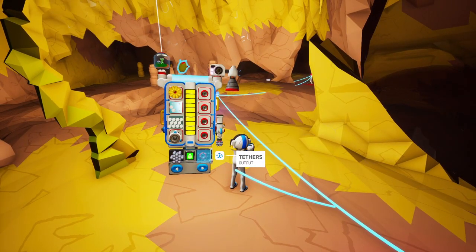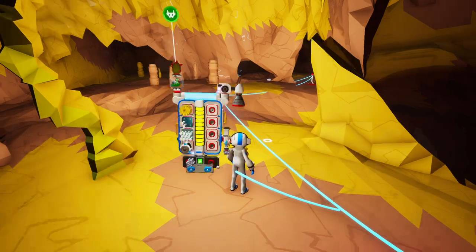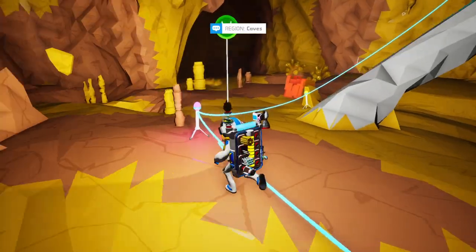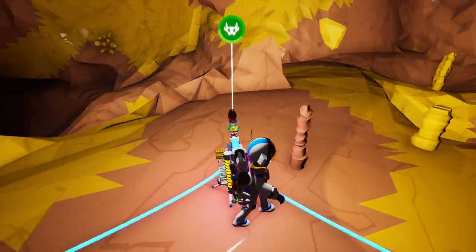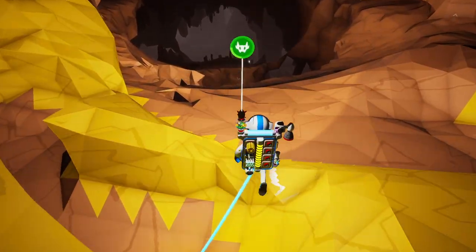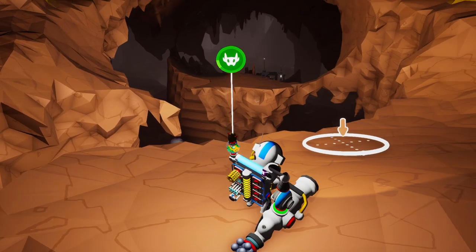I'm assuming the Wheezeweed is on this planet because it's his favorite food. So why don't we head down and see how deep we can go and whether or not we can find some Wheezeweed. I have a Spine Lily seed. We've got some tethers and some compound. I think I'll go straight down from here. We're going to need some material here.